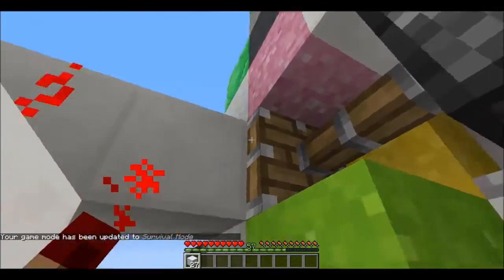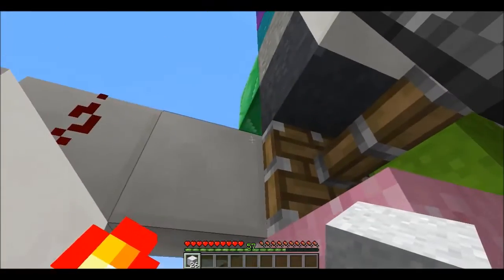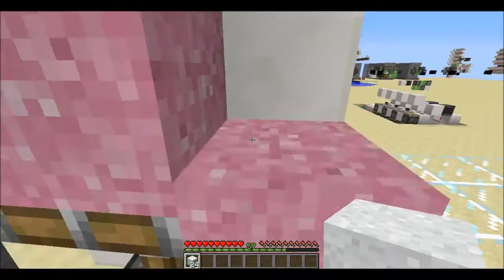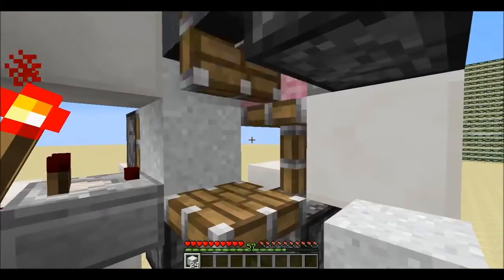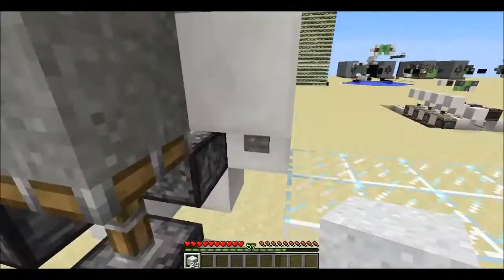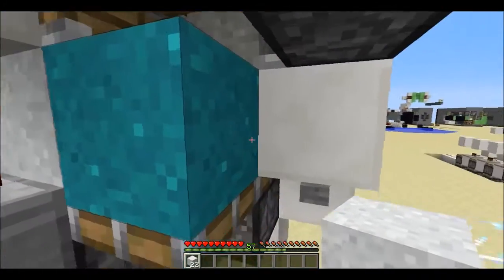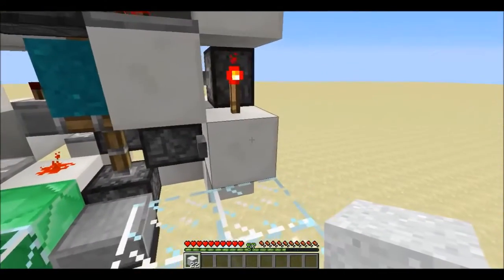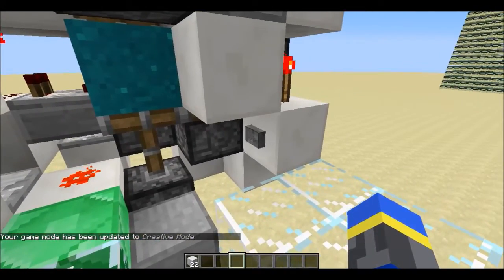All you have to do is stand here on this Emerald Block and hold down right-click, and all the concrete powder in your inventory that you're putting down will be sent into the machine and converted into whatever color is currently selected. You can change the selected color by pressing this button over here, and it fits all 16 colors of concrete powder and rotates through them as you press the button.